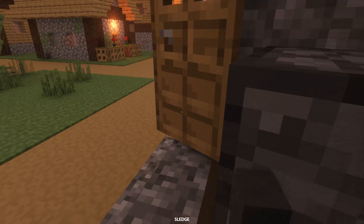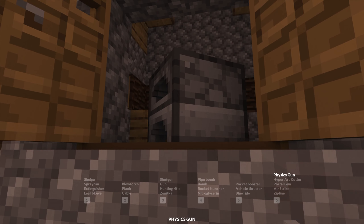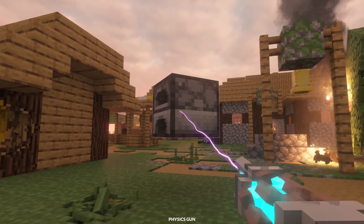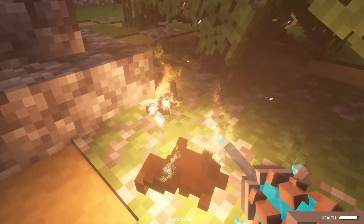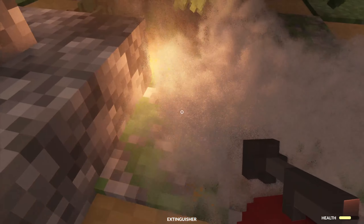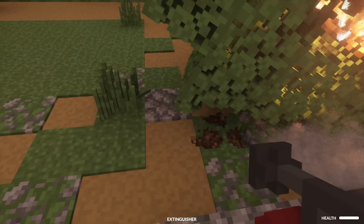That fire has seriously gotten out of hand. So, can I just grab this with my physics gun and move it much faster? Yes, I can. And — wait, is this a villager? What is this? I thought this was a villager a second ago. I'm slightly concerned now. Let's just forget that happened.